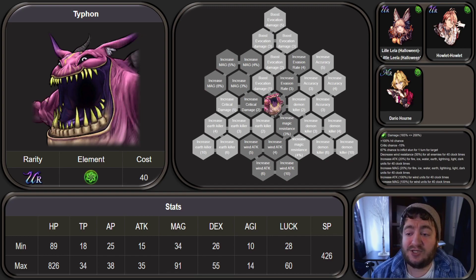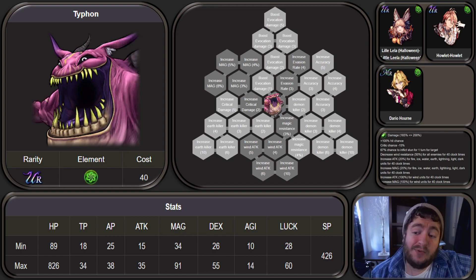Those three units are going to be Halloween Leela, Howlet, and Dario. His kit gives wind attack plus 25, magic resistance 7%, and magic plus 20%. This is really powerful — best in slot for Halloween Leela, best in slot for Howlet, and arguably best in slot for Dario as well, depending on the route you want to take with Dario. For damage, it's definitely going to be best in slot for Dario too.